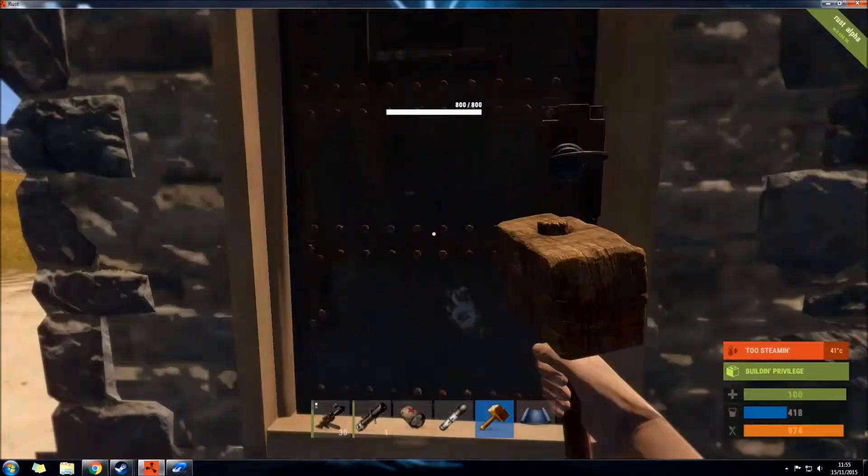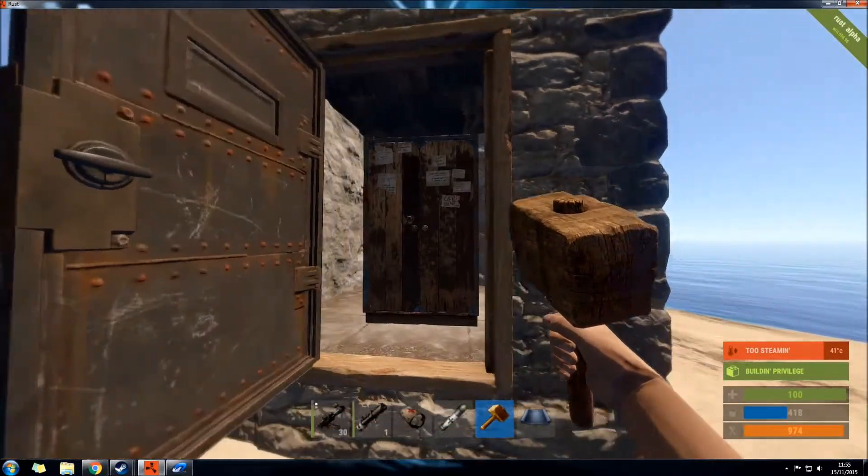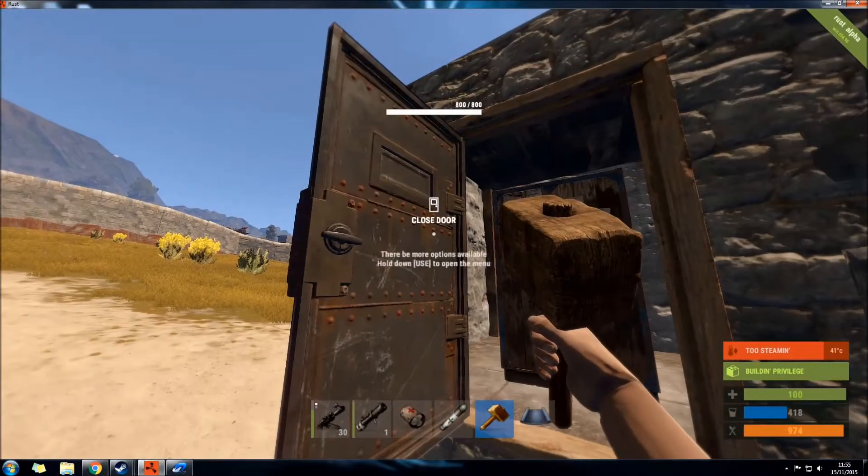The reason why I put the cupboards in the stone ones only was because you're more likely in Rust to come across a base that is large, made entirely of stone containing tool cupboards, rather than one that is made entirely of armour. That depends on the server you're on — this is a vanilla server.